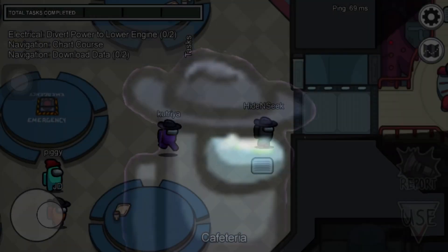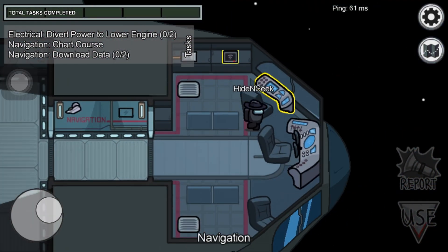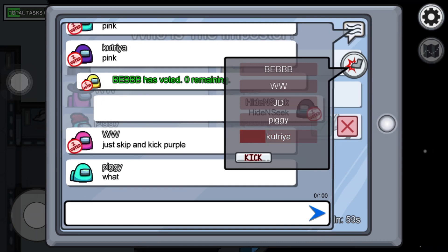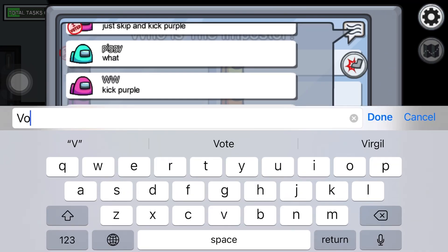Rule number 3: no emergency meetings. It's the same as rule number 1 — it stops the game and we don't like it. People will usually get annoyed and might kick you afterwards.